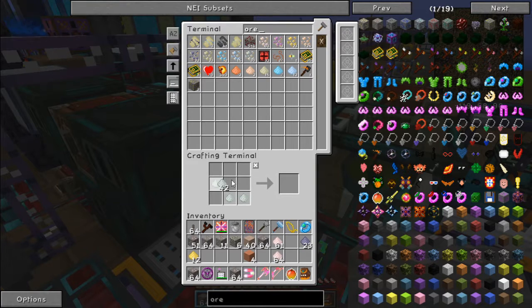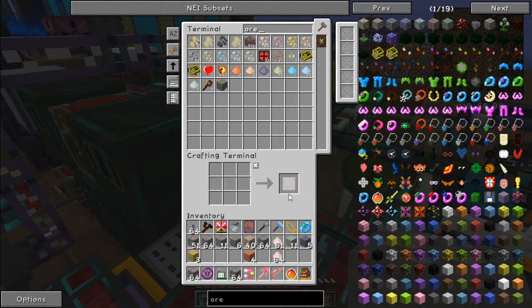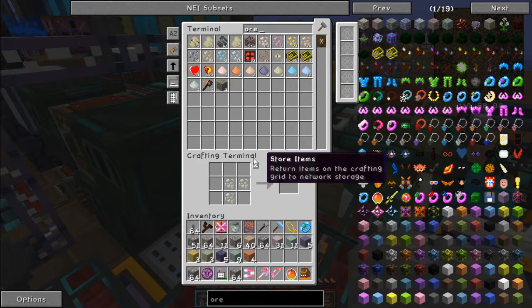Powdered tin, powdered lead, powdered gold - aluminum is going straight in. More aluminum, nickel. Okay, I can't exactly craft them from over there, but I can pull them out of the computer if I have to.